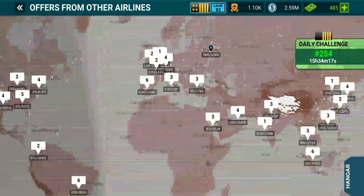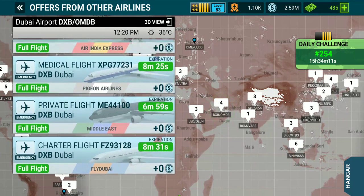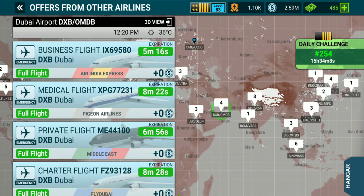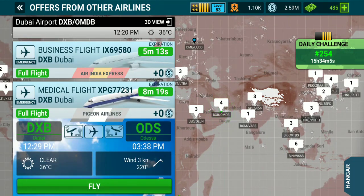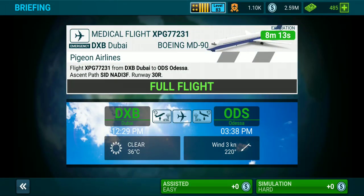Let's choose a random airport and a flight. We choose this one — this is the Boeing MD-19. Most beginners have this plane because other planes they can't afford yet or they're not available to them. Every time you start to play, always choose simulation hard, because you get more flight points or more money with this option.